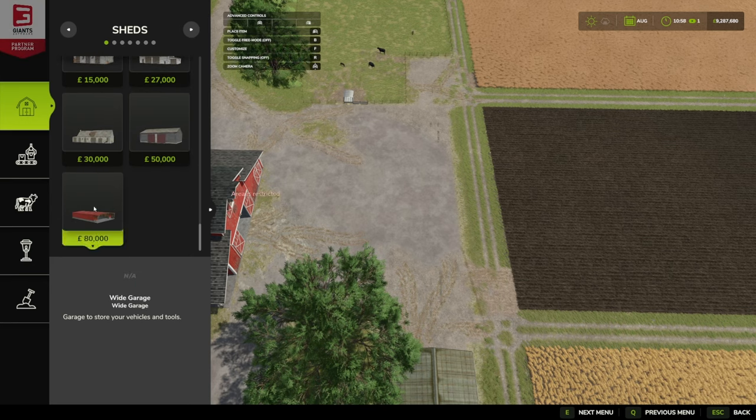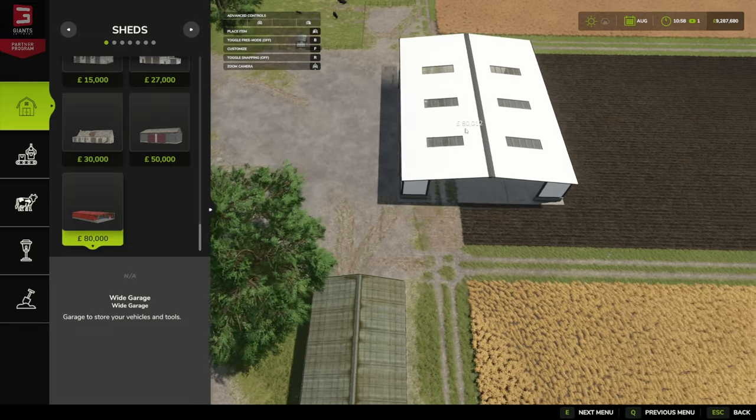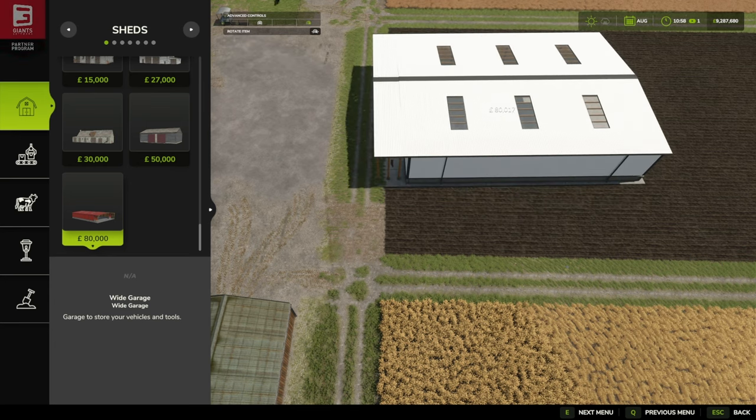So for this one we go under Construction, under Sheds, scroll down to the bottom — there we have it, our Wide Garage. It costs 80,000 and has a maintenance cost of two pounds, euros, or dollars per cycle. It is big — I mean it is obviously wide, it is a big wide shed.